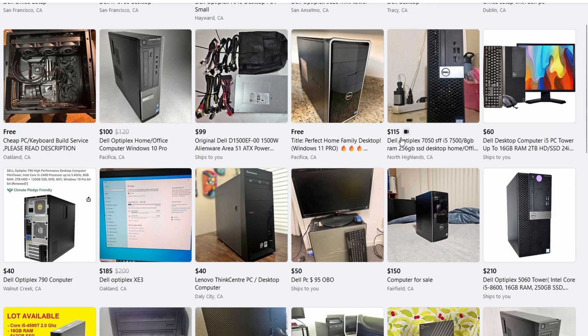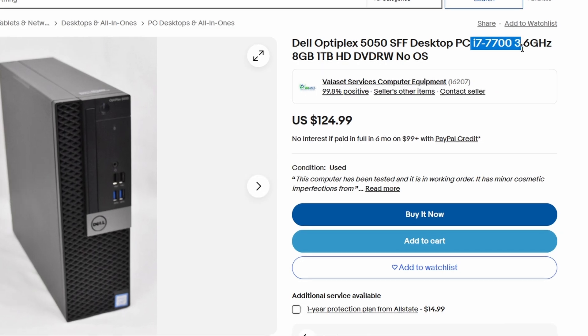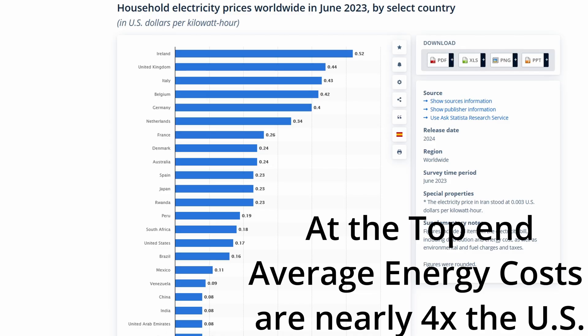If you don't have a computer laying around, going on Facebook Marketplace or eBay and finding an old Dell office PC with an i5 or i7 4th generation for less than $100 will be just fine. Slap a 4TB hard drive in for $50 to $60, and you'll have a perfect machine for this use case — all for less than $200. That said, the more RAM and the faster the CPU, the better. Depending on where you live, you'll also want to factor in power efficiency, as older computers draw more wattage and produce more heat, which could really impact your power bill.